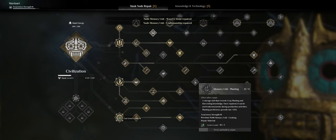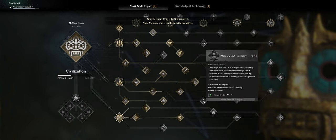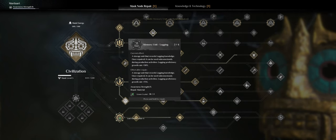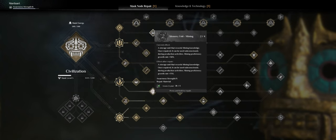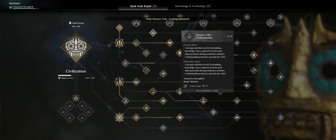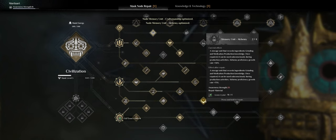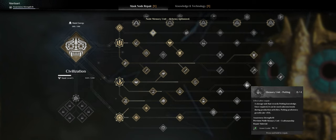Let's unlock everything I can. I can do level one and level two for those. For mining the same thing, cooking as far as I can, planting - I don't really need yet, craftsmanship sure, alchemy at some point I'll need, kilning I don't really need, potting - why not. So I did everything I could, now I'm set up for that.